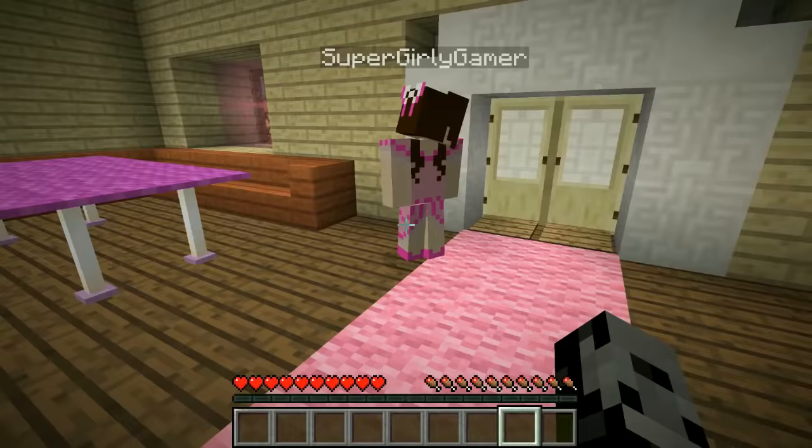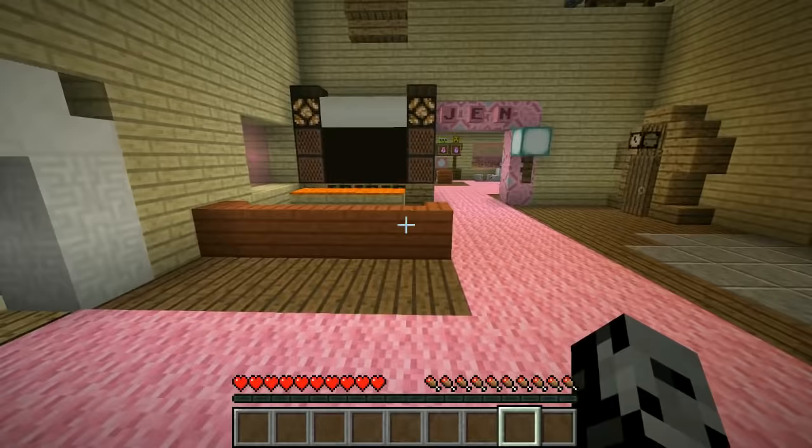Cloud listens to no one — he is so savage, doesn't listen to his soul at all. This is the front of the house with the giant heart on it, which you guys have seen before. It looks so amazing. We're going inside — oh, it closes automatically when you go in!